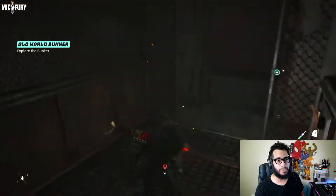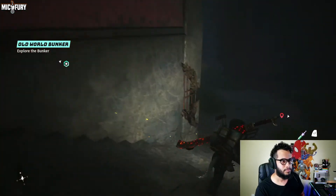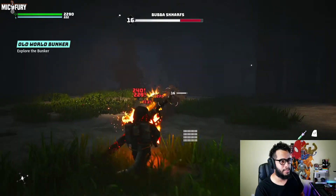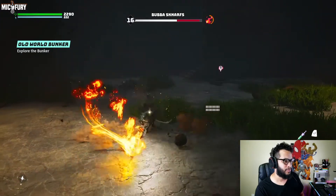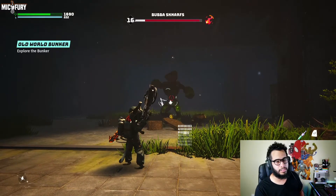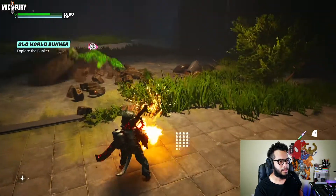And this bad boy should be the first one that you get because the bio — sounds like a boss fight. Yep, there it is. Short work, because my gun is absolutely overpowered. I can literally just stand here and hold down the trigger. He's dead.